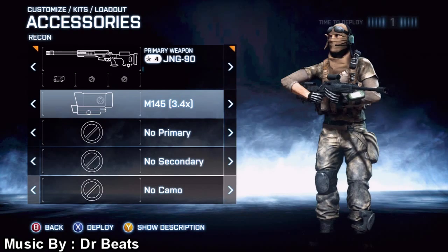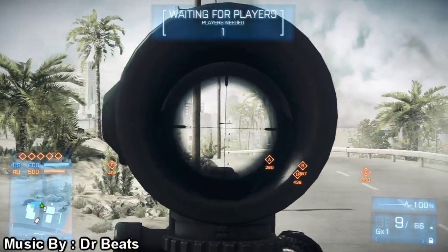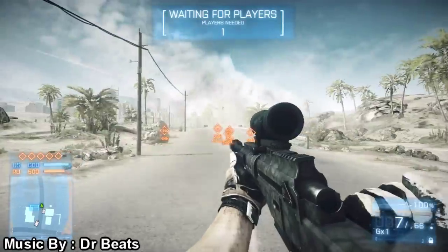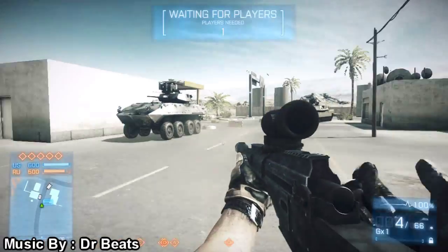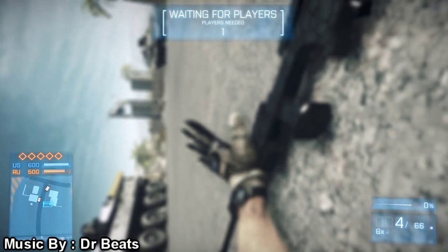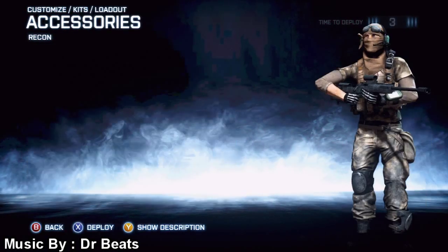The M145 3.4x is the light machine gun scope for sniper rifles. Believe it or not, this is a scope I actually like to use on my bolt action sniper rifles whenever I'm trying to run them aggressively, usually on TDM or something like that. The only problem is that aiming down sights is not as fast compared to holographic or red dot sights, because the M145 3.4x is actually considered a rifle scope.